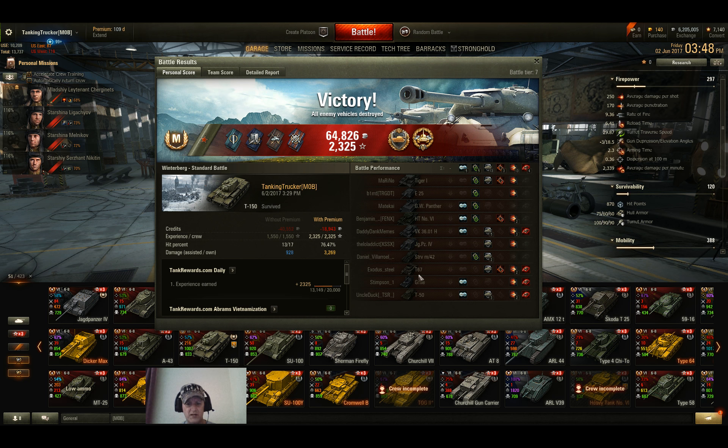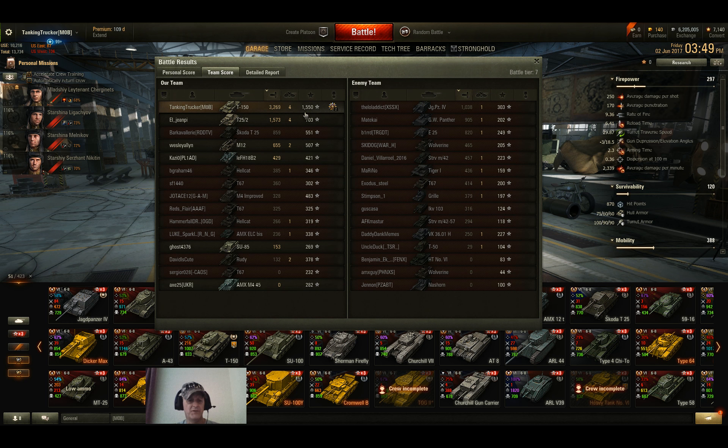We bounced a lot of damage — the armor on this thing is actually pretty decent. If you're top tier you'll bounce a lot; mid tier you'll still bounce some; but bottom tier against tier 8s, most shots are going to pen. We did 3269 total damage, got four kills, and earned 1550 base experience.